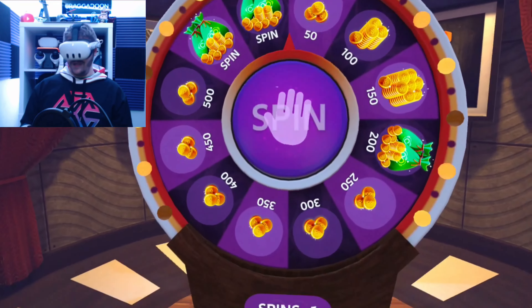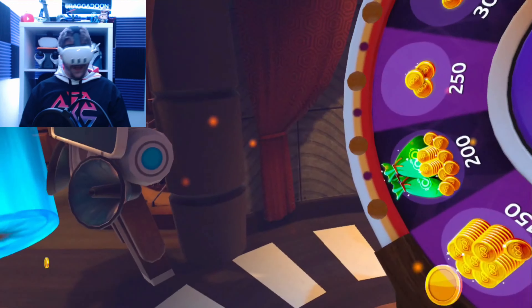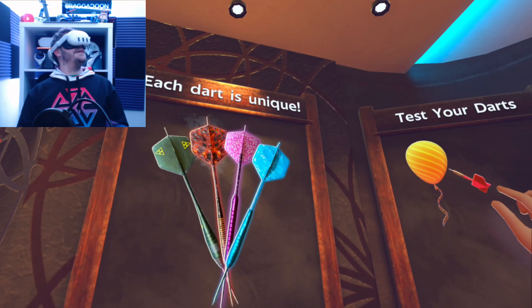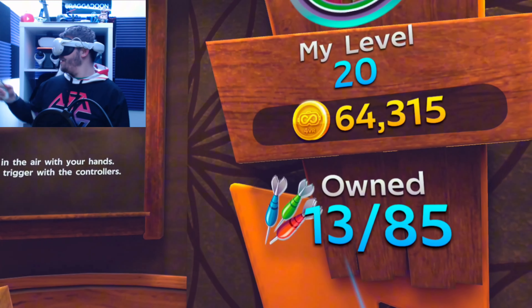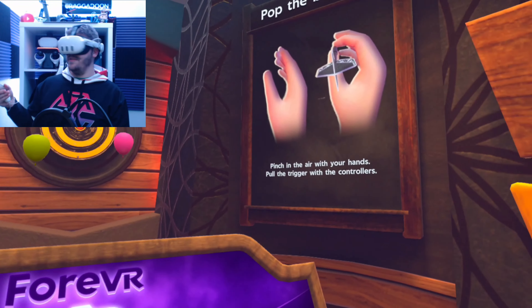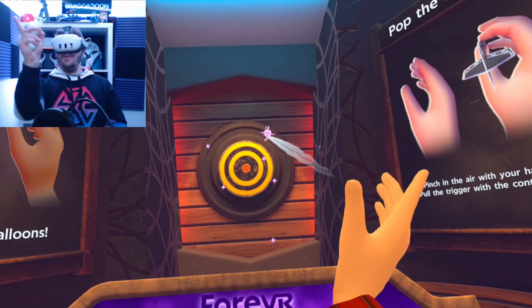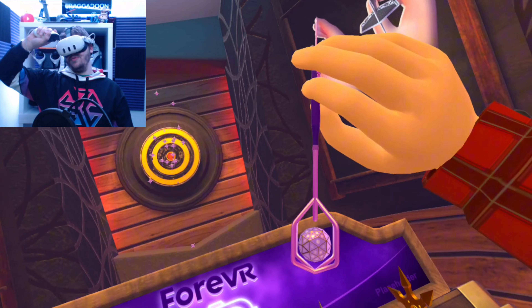This spin is new - a daily spinning wheel. Let's see what we can win. 400 quid, nice one. So here's where we can customize our darts. There's me there - Krakadoon - and you can see it uses your meta avatar. I'm level 20, with 64,000 gold. I own 13 of 85 of the darts. You pinch in the air and this is how you throw the dart - you use the trigger and throw in a dart-like motion. And as you can see, my dart actually has like some atom or something in there. It's pretty cool.